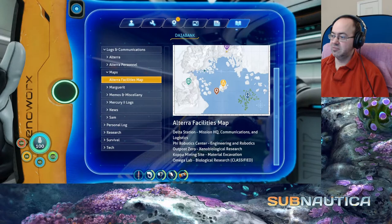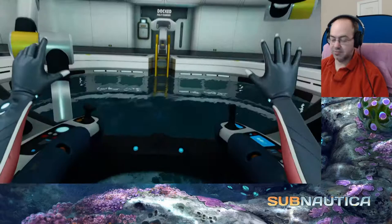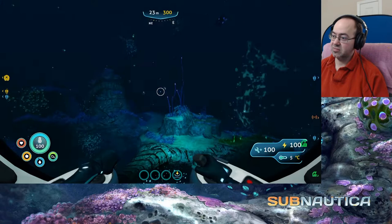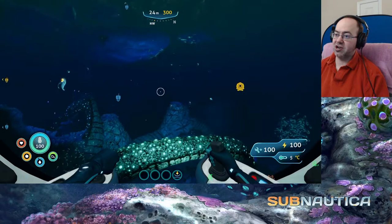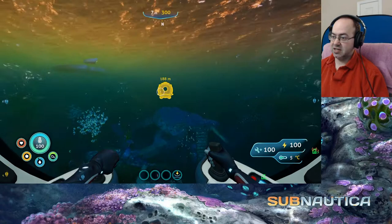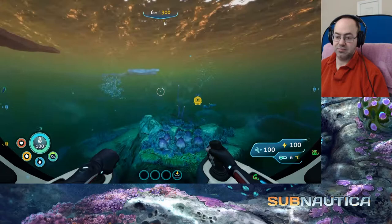Let's head this way towards Phi Robotic Center. We'll just see what's out that way. Also, we never did check out this area. We sort of went north and followed this along, but we've never been over here. Let's do that. Health - 99, it'll be alright. Alright, so we want to head north and then kind of west, follow the area. There's that brute shark again. What a dork. Let's just check. Yeah, outpost zero. So hard to see. I don't even think we can see it.